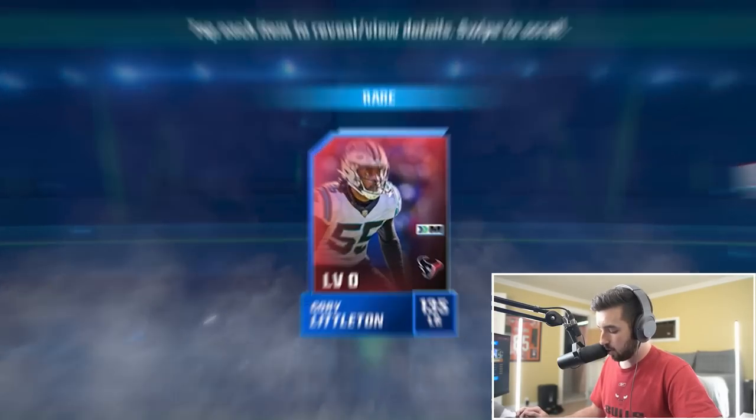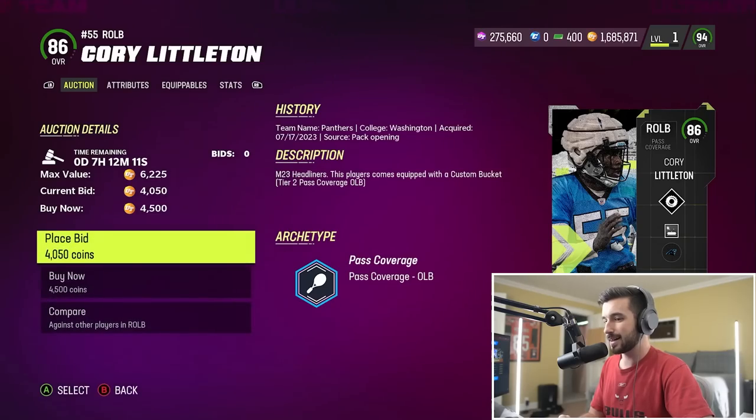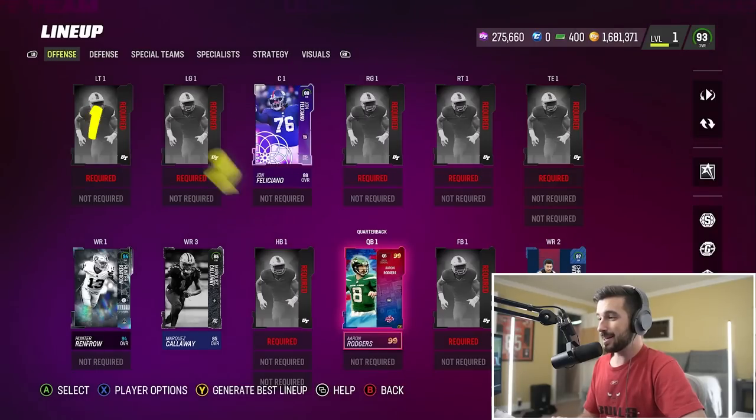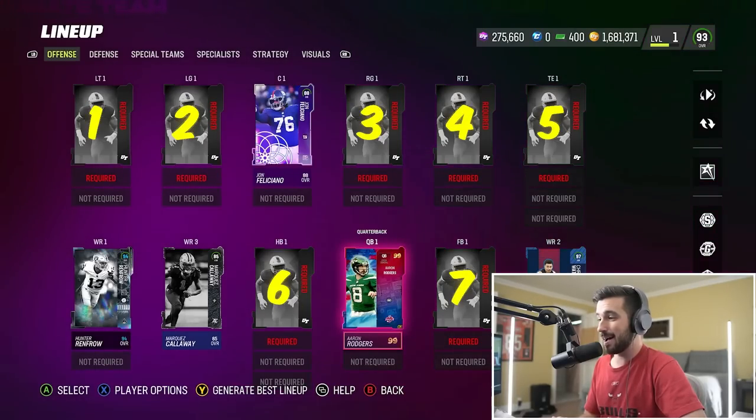Now we have our rare player pack - Corey Littleton, another linebacker. Our linebacking core is pretty much figured out; he's an 86 overall in the console version. Our defense is cooking, but we still have four spots to fill. On offense we still need a halfback, fullback, and tight end. A lot of work left to be done.